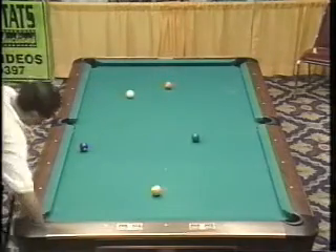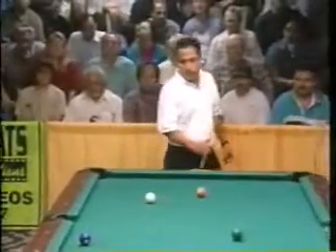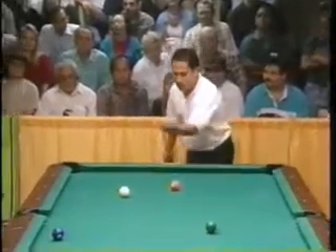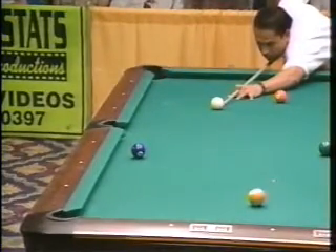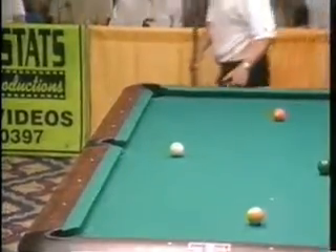He was straighter in than I thought. Now, in his earlier match, he missed one ball of this nature trying to get too far back down the table. I'm going to suggest rather forcefully that being by the side pocket's fine here — no reason to risk missing the four ball. Wouldn't you agree? Yeah, he doesn't have to move the cue ball much. He'll have a great shot at the five. This is perfect.